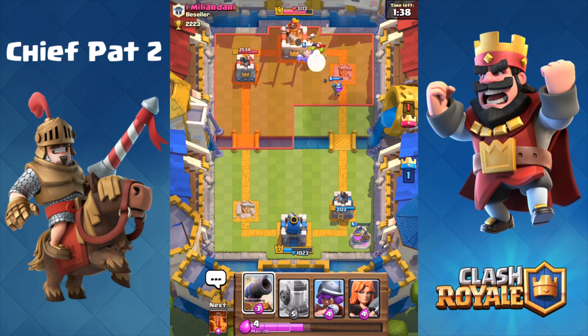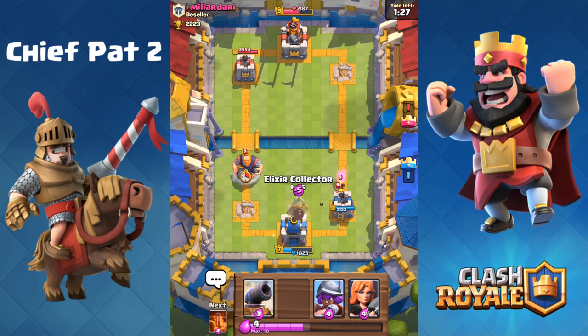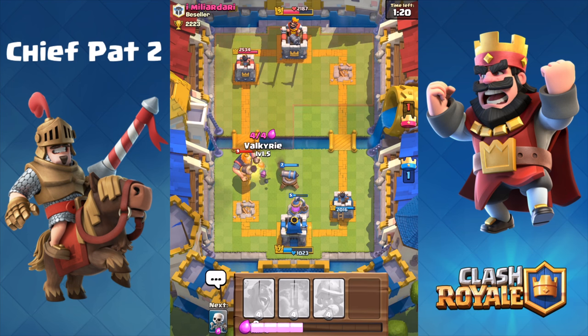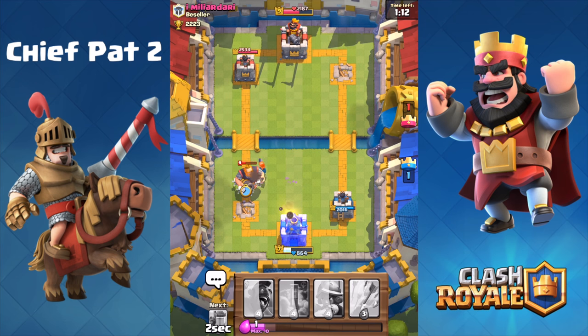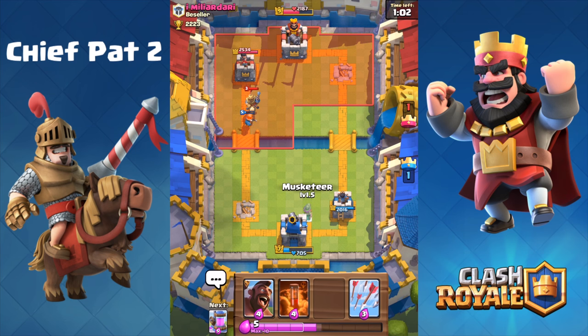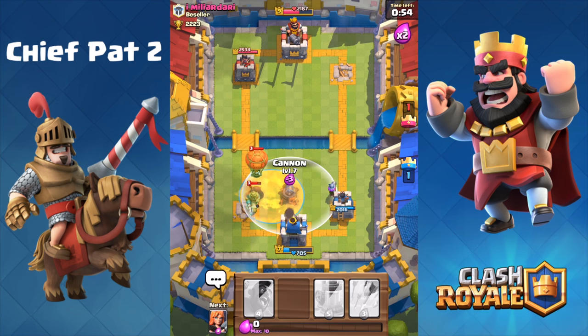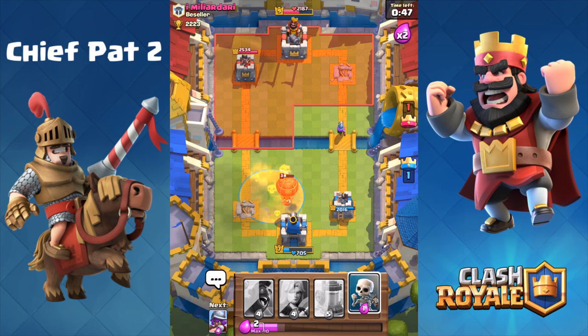I'm gonna go for a push down the right-hand lane with the Valkyrie, the Hog Rider, and the Skeletons. He's pretty much conceding this right-hand side. He goes for a Minion Horde at the King Tower — getting so greedy — and the first tower goes down, giving us the first crown on his side of the map. He plays Goblins to take out the Hog Rider; we've got the tower down to about 2000 HP, so we've recovered nicely. I knew he was gonna play the Royal Giant again, so I tried to use my Elixir Collector as a distraction, but I had to spend 5 plus 3 plus 5 — that's 13 Elixir — to guard against a Royal Giant. Obviously not the positive elixir trade you want to win the game.